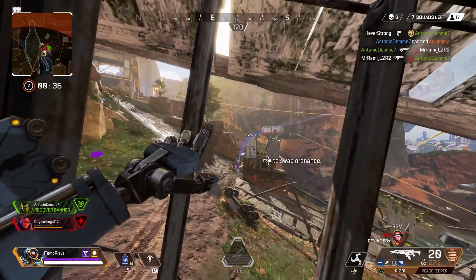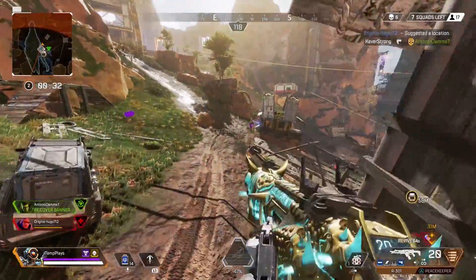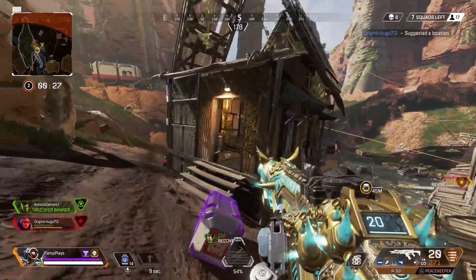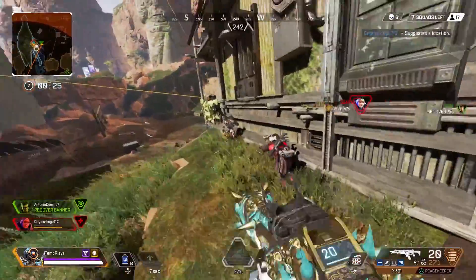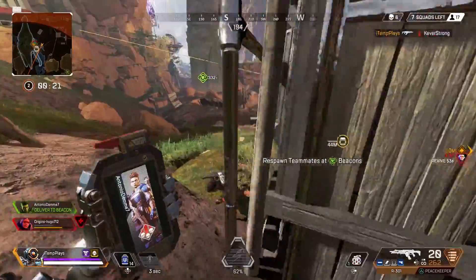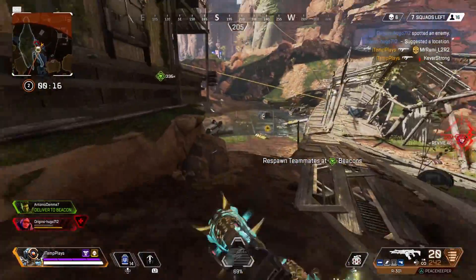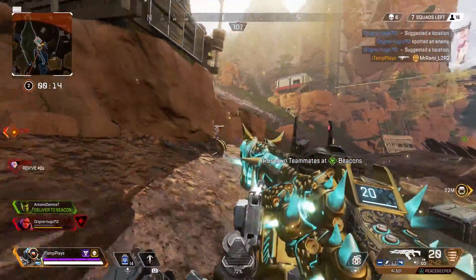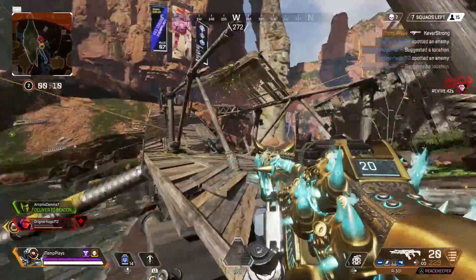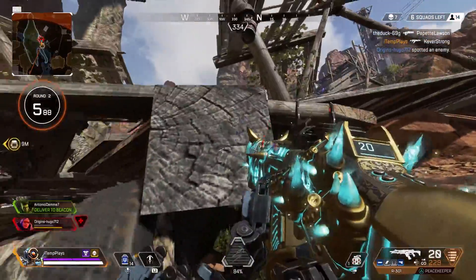Somehow both my teammates died. He's been stuck — it's been a long time since I've been able to say that. The man got stuck. There he is. I've got your banner, teammate — don't worry. That's a Mirage, never mind. I don't want this guy to get a revive though. Give me a second, I'm coming. That could have been a separate team for all I know — I think we were getting flanked. I'm coming, friend.